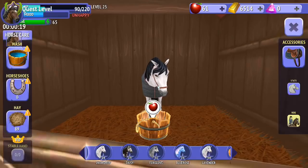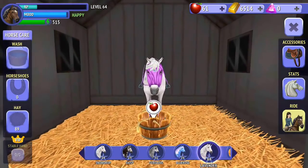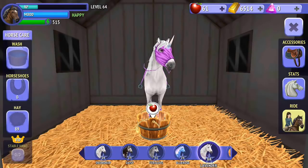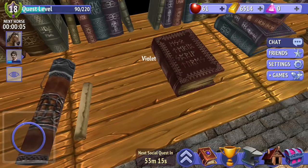Okay, so let's just go and check on Lavender. I've leveled Lavender up now a little bit more — she's got 515 stamina. We've already done washing, she's got her horseshoes on and her bedding is clean. So I'm going to go ahead to our quest book here.